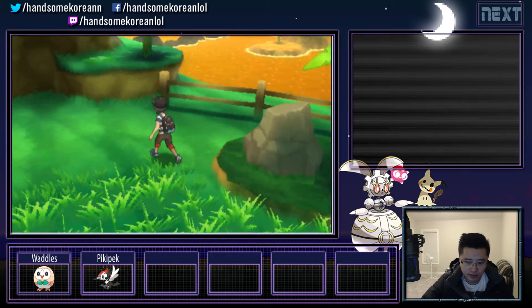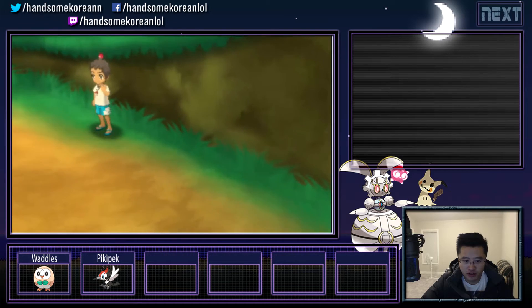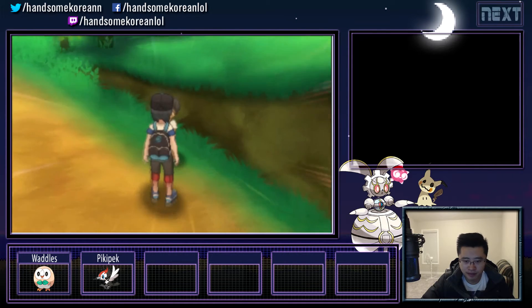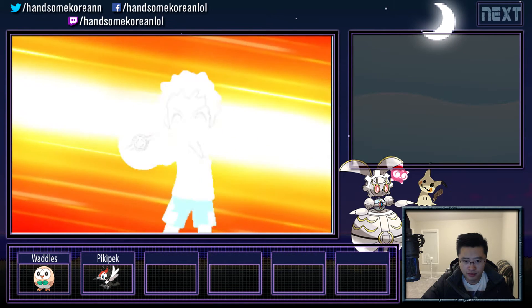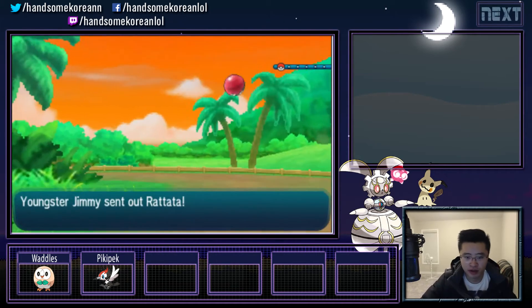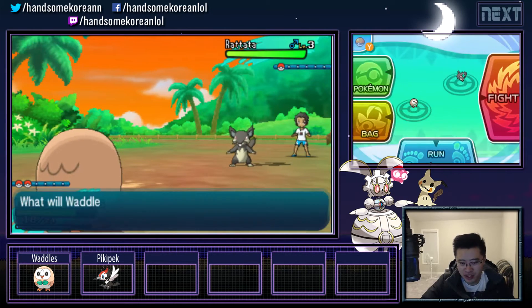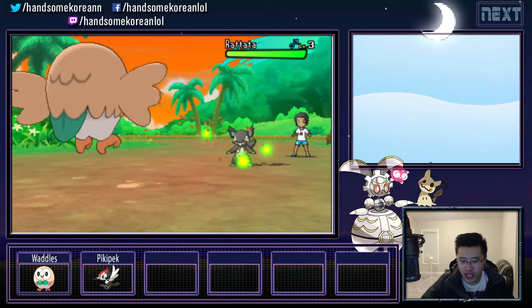Potion and items. Is that our first trainer battle? Yes it is — it's that little boy who was trying to learn new moves from Kukui. Challenged by Youngster Jimmy — one Pokemon, Alolan Rattata. Oh my god, it's a bearded Rattata. Why are the new Pokemon so ugly except for Rowlet? Rowlet's really cute, but that Rattata needs to get a razor and shave that stuff off, man.